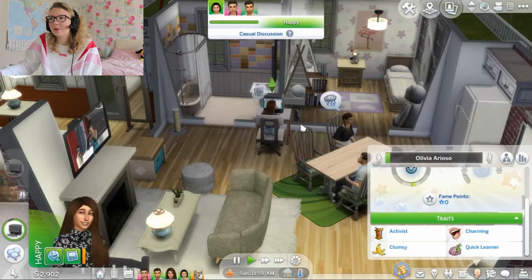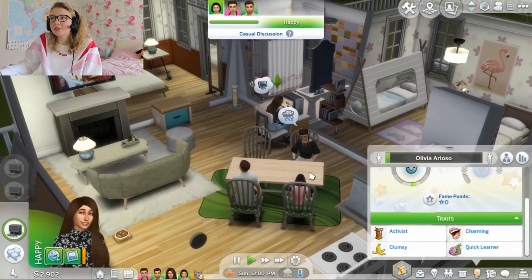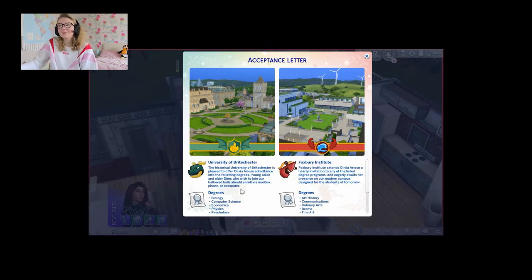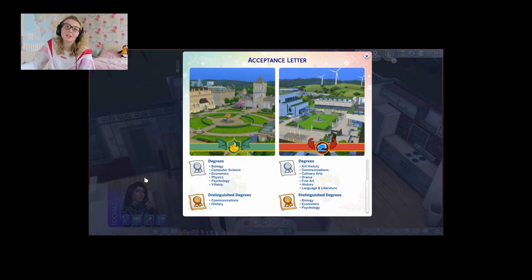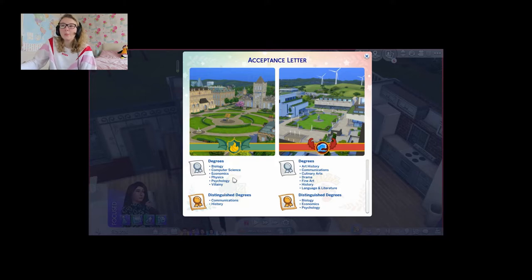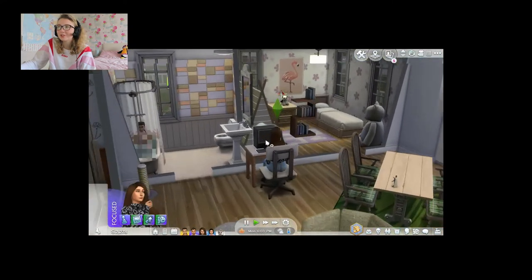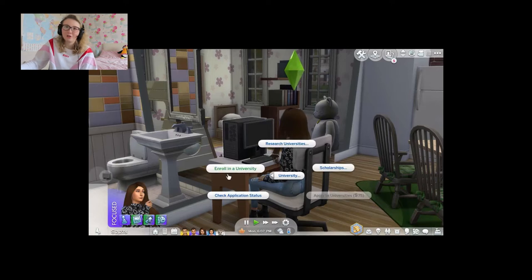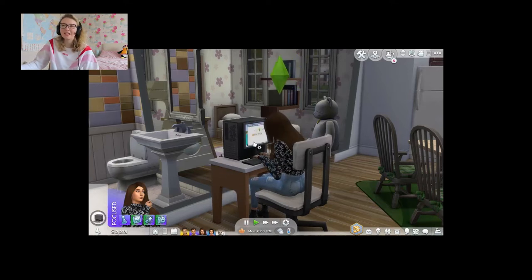We got accepted! So we got accepted into both universities and she's actually gotten distinguished degrees for both. However we did say we wanted to do Brightchester, so that's amazing — that's going to be awesome. She is so proud. The family's going to be so proud. So I'm going to enroll in the university and let's just keep going.